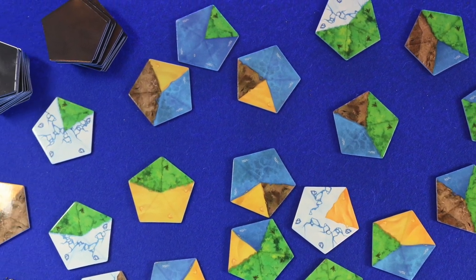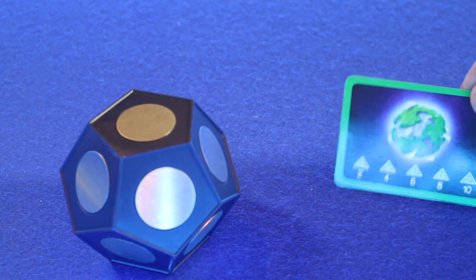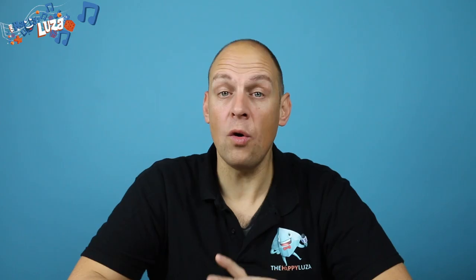In Planet, every player starts with an empty planet core — 12 empty spaces that are waiting to be filled with magnetic continent tiles. You also receive a hidden natural habitat card with a personal objective that will give you bonus points at the end of the game, according to the amount of areas you have collected on your planet of that area type.